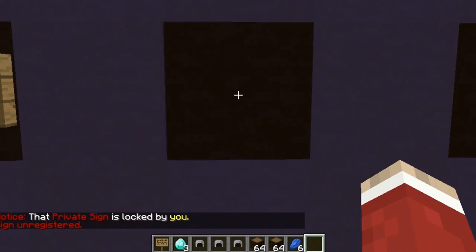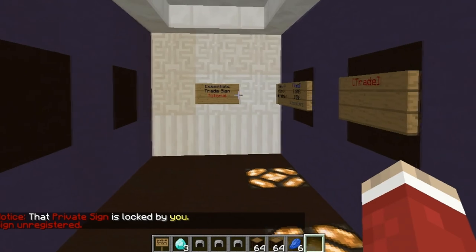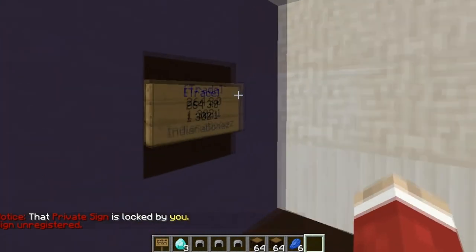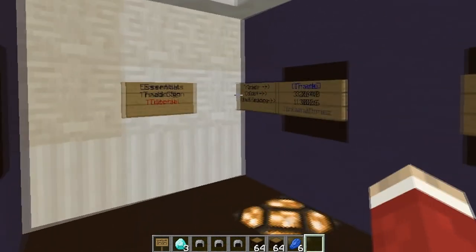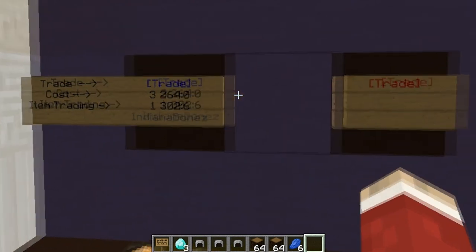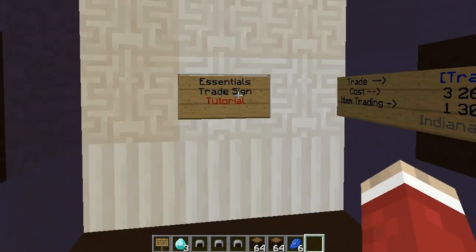If you break the sign, it gives you all your logs back into your inventory. I think that covers it all. If you have any questions, please leave a comment and I'll try to reply as soon as I can. Thanks for watching.